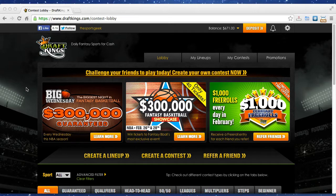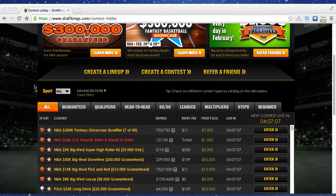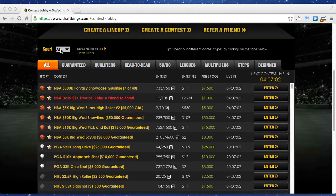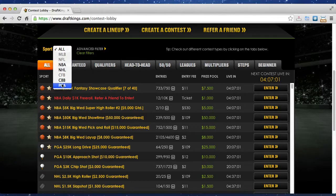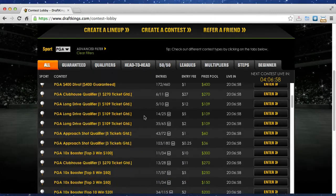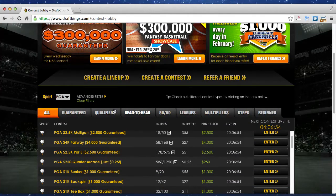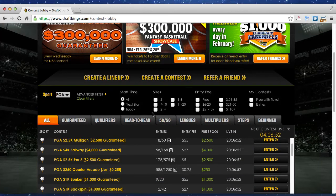So it's draftkings.com, and if you go there — I'm signed in already here — and I'm in their lobby. If you go to Sports, then go to PGA, there's a huge list of tournaments for this week. I'm going to go to Advanced Filter here.